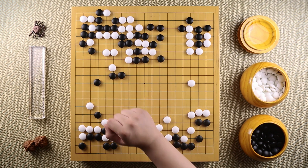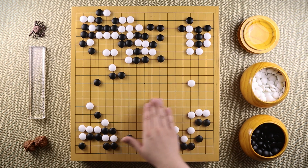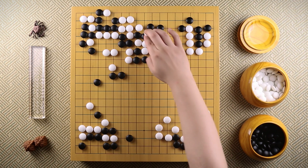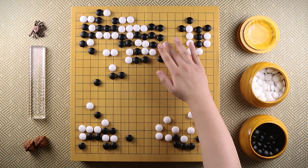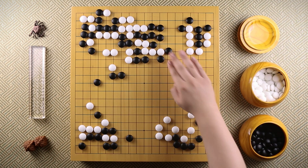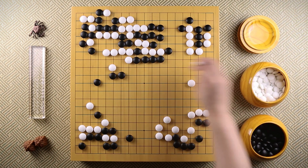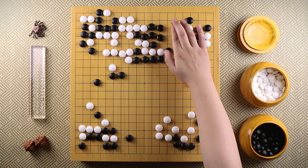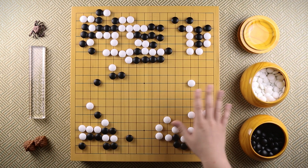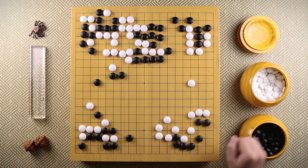Black doesn't even have to capture these stones. All black wants is some stones over here in order to reduce this part of the board. White ataris these two black stones first. Black connects, white pushes, black hanes. White tightens up the liberties over there. Black ataris, and white captures these three stones. At the end, black got the sente and came back to fix the weakness on the corner.